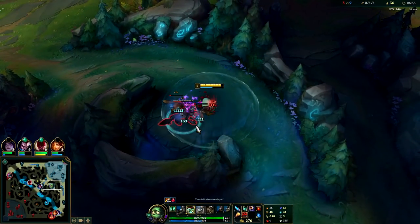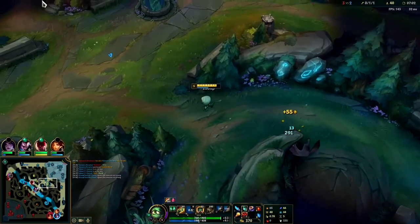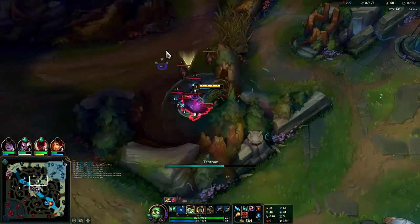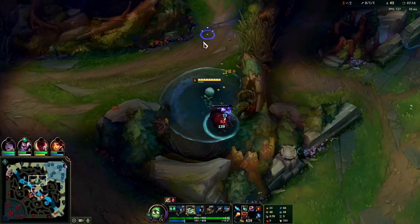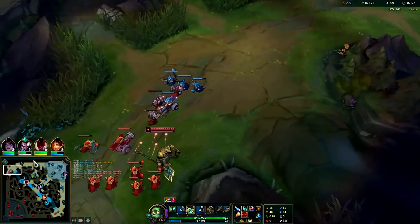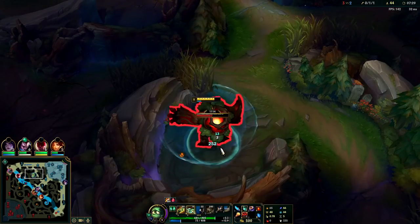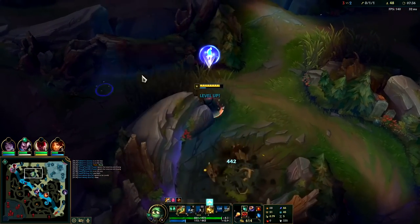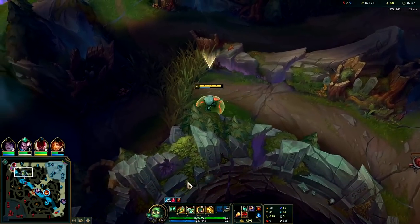We need to get level six ASAP. The death from Renekton really messed up our clear big time. We should hit level six pre-7:30. As long as you hit six before 7:30 you're in a decent spot. We're running out of mana in the jungle but we have 12 mana per second from the jungle item, so hold on to Q — I don't want to burn it early.